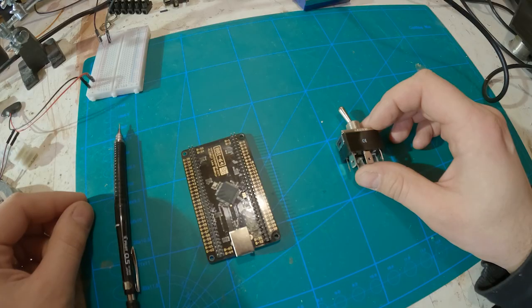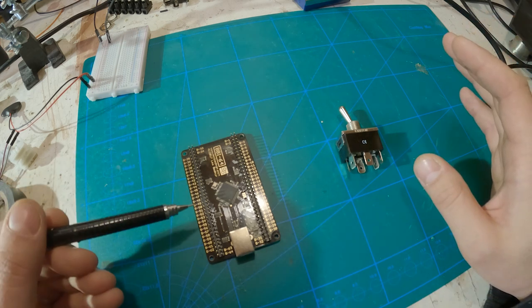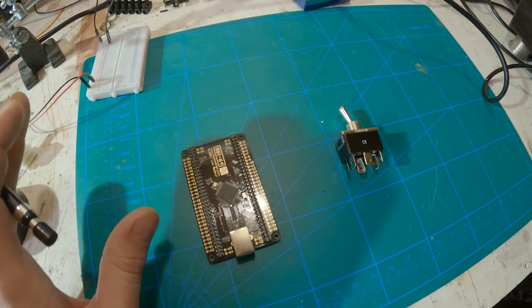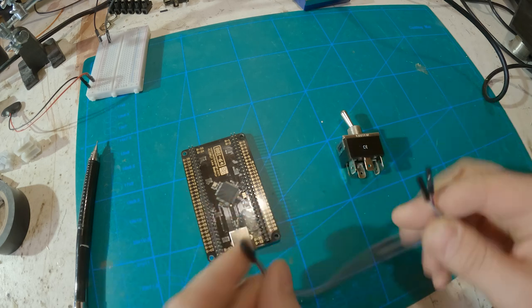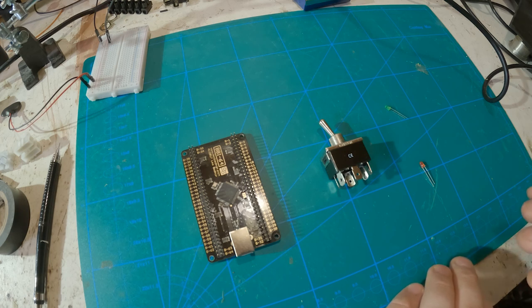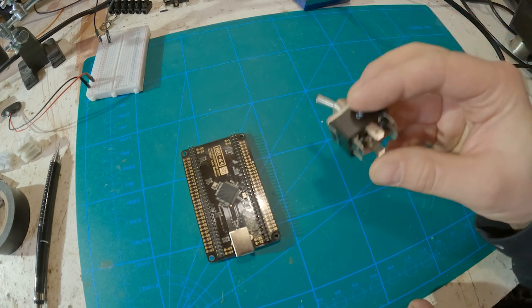Getting information from a switch or button to the game is actually quite simple. This here is a Leo Bodnar board — it has places for 64 buttons and connects via USB, so the computer sees it as a game controller. I just attach the wires and the buttons work in any game. But that's not enough — I want this panel to display the state of different systems like engines. Since we can't pull game data out of Star Citizen, at least not yet, we need to make our own feedback, and that's why I'm using the two-channel version.